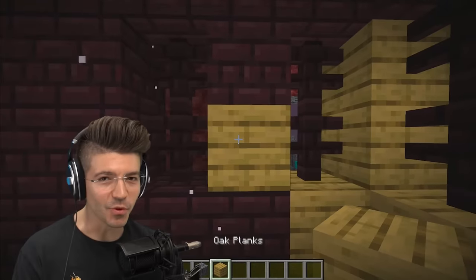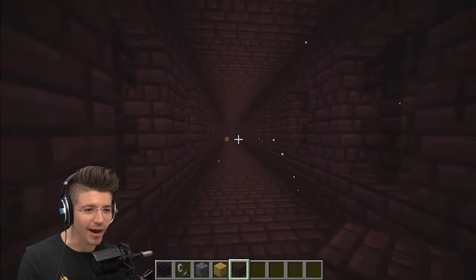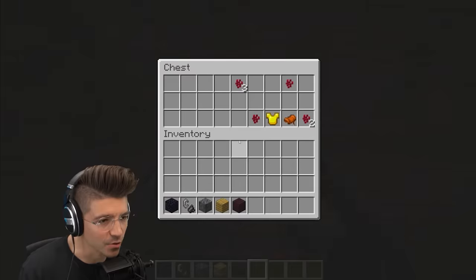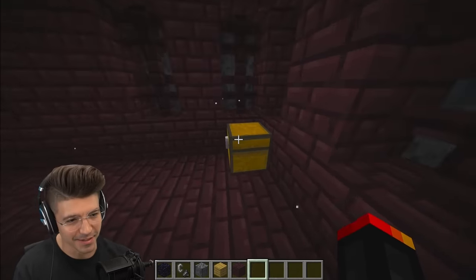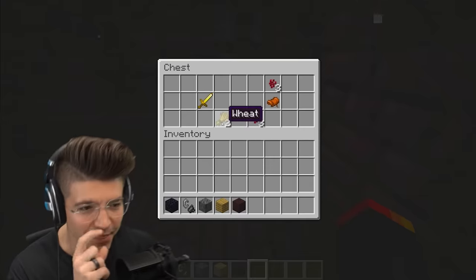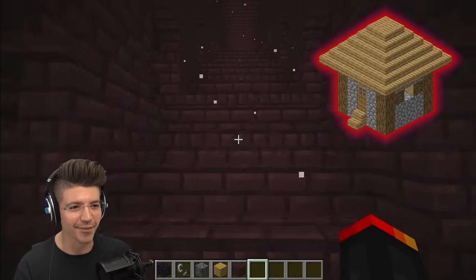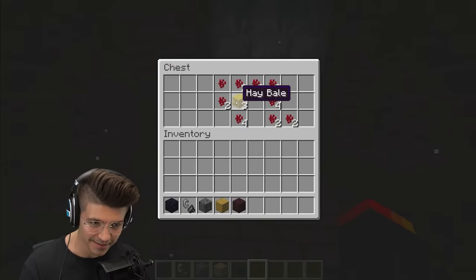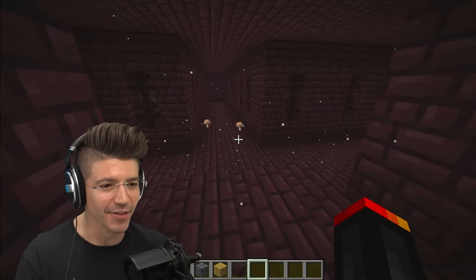How did wood get into the nether fortress? Like, somebody or something had to have brought it here. We can check inside the chest. Are the chests normal? This is 100% normal. What about the next one? We've got wheat — this is not naturally spawning in chests. Does that mean we're close to the nether village? And there's a freaking hay bale. We gotta be on the right track.